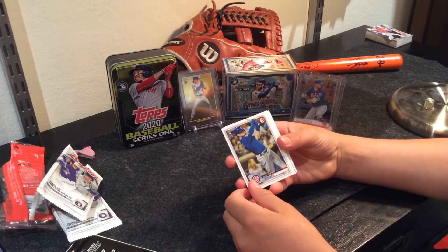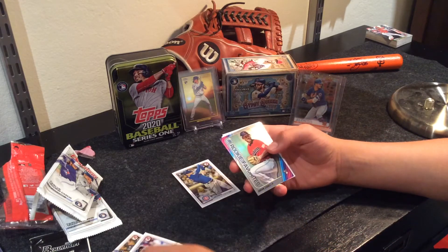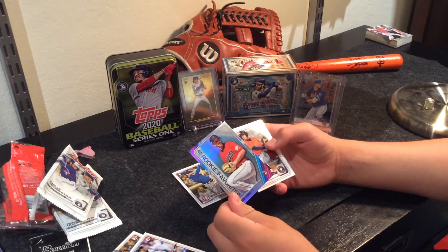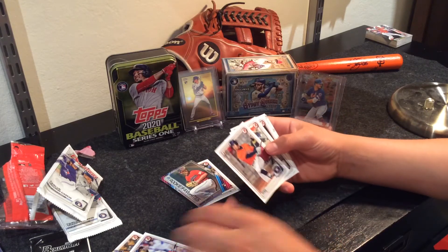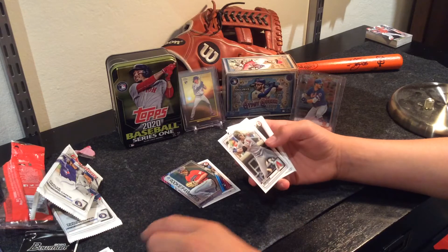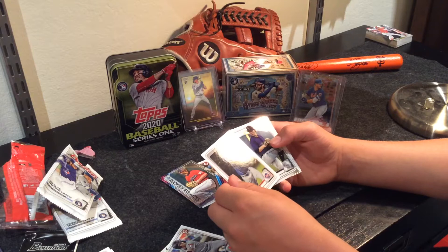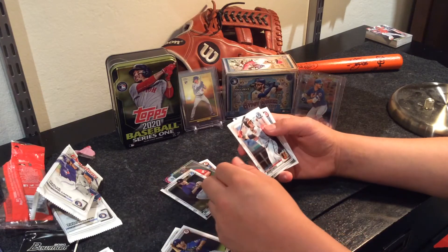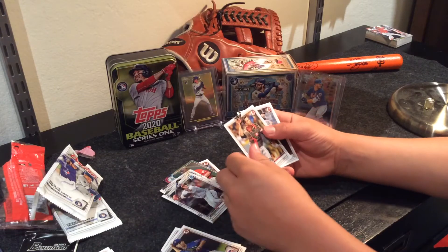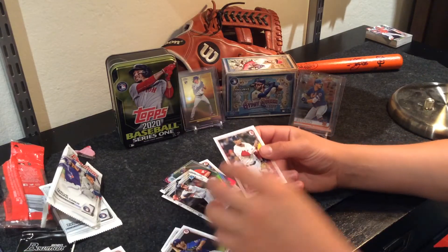We got Nico Horner on the front, that's a nice one. Miggy, Eddie Rosario, Aaron Savalli, Ricky of the Year's favorite — I'll put that one in. Jeremy Pena, first Bowman. Nice, first Bowman. Kirsten Robinson, Brian Kampasuna, Ryan Rolison, Ryan Mountcastle, Buster Posey, Nomar Mazzara, and Xander Bogarts.